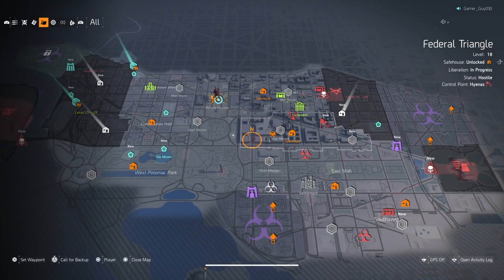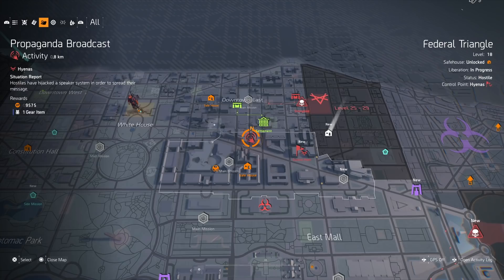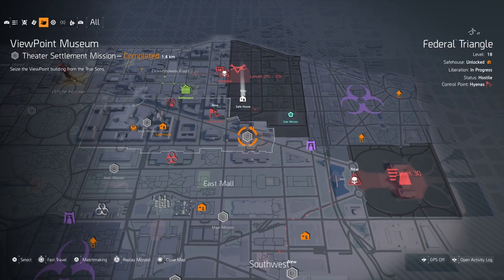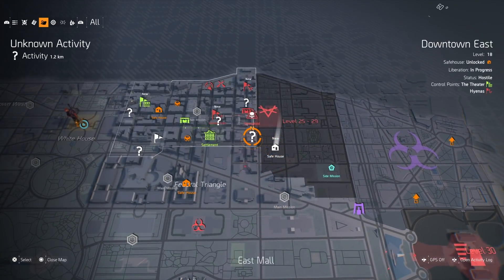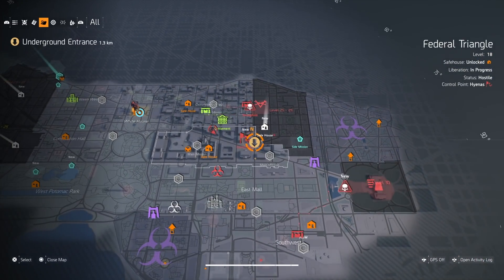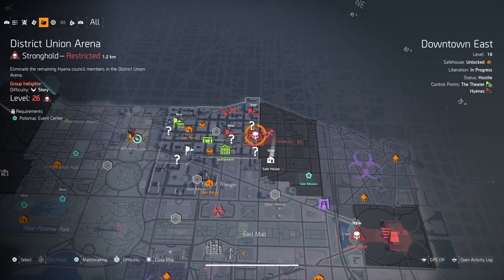Welcome to my first Division 2 guide. We're going into the dark zone and I'm going to give you some tips and tricks on how you can come out with the most loot and how you can use the dark zone to come out with a ton of purple and gold gear. We're going over a few tips and tricks as well as a farming method where you can get a ton of chests again and again without having to go through a bunch of landmarks. This is more of a startup beginner's guide.